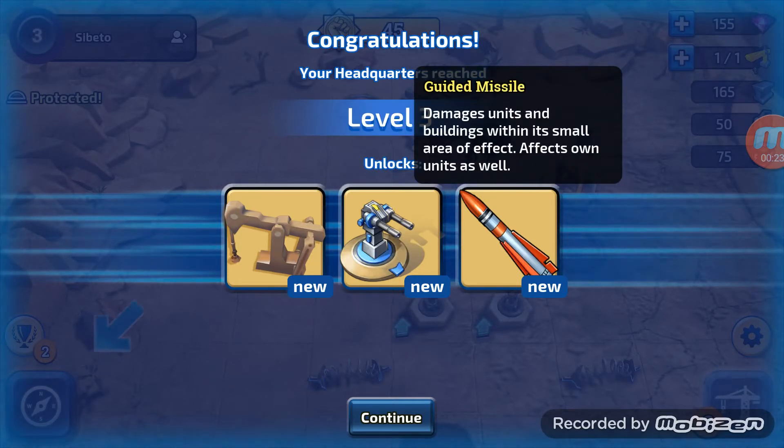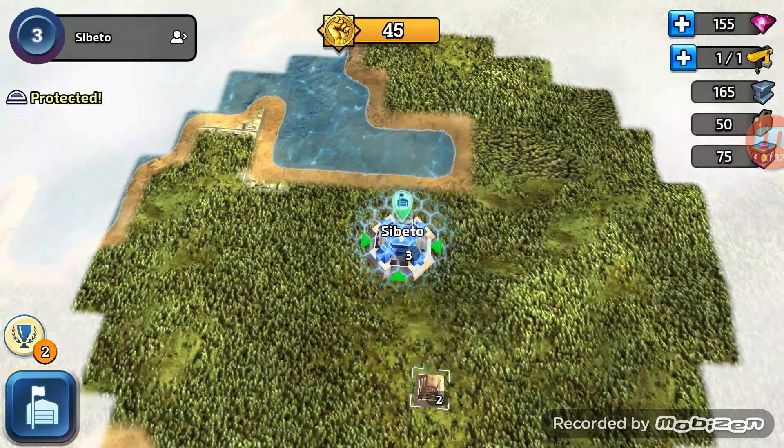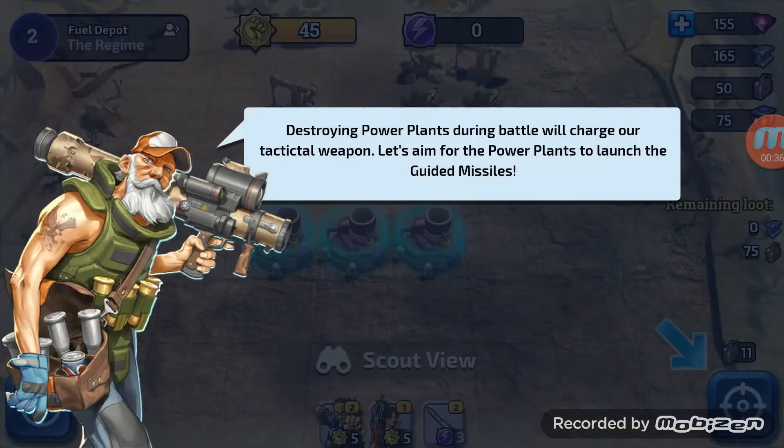The guided missile damages units and buildings within its small area of effect and affects own units as well - so that's a spell I imagine. Let's see where it wants us to go now. We've got to scout first. Destroying power plants during battle will charge our tactical weapon - let's aim for the power plants to launch the guided missile.